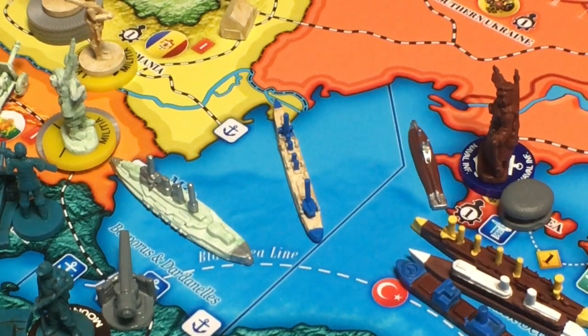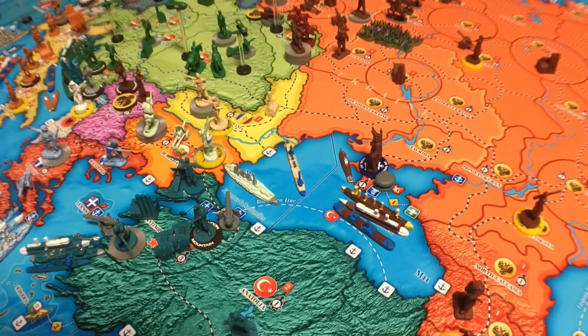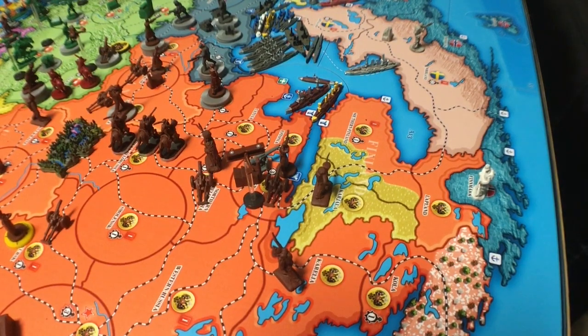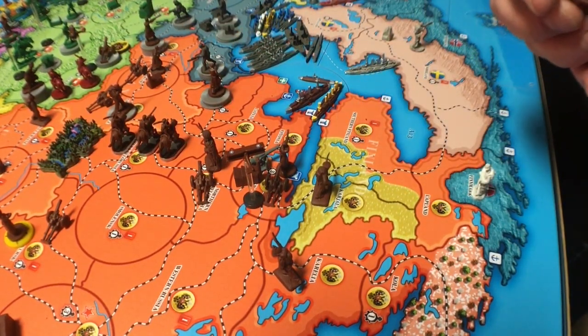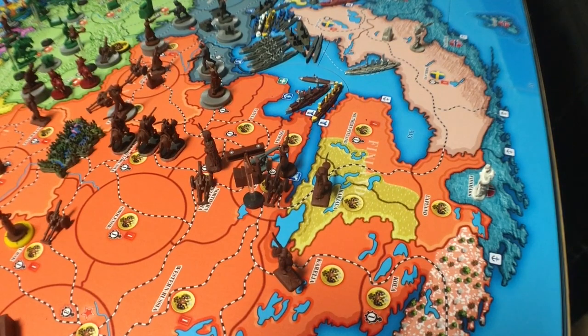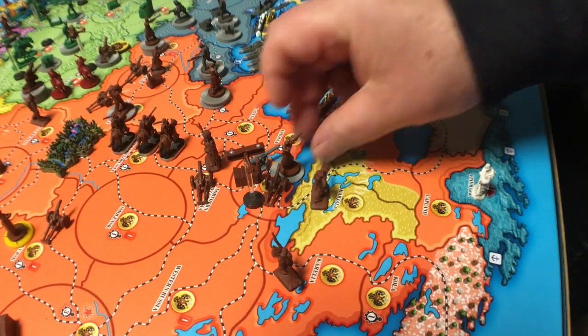There's no way that they can get to Serbia or draw a supply path to Serbia. So this unit in Serbia couldn't go there. Long story short, I could not do that, and I have to place that infantry somewhere else instead. I've already placed units here, here, here, here, here. Let's place this one where I was originally going to place him — protecting the capital in Petrograd. Housekeeping done.